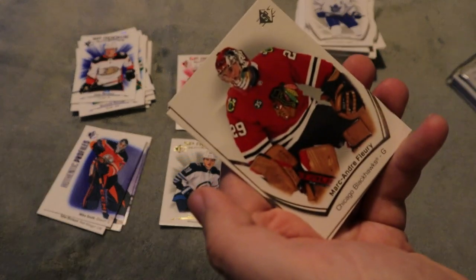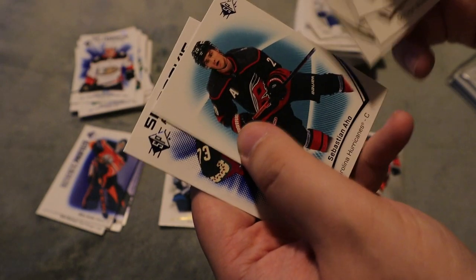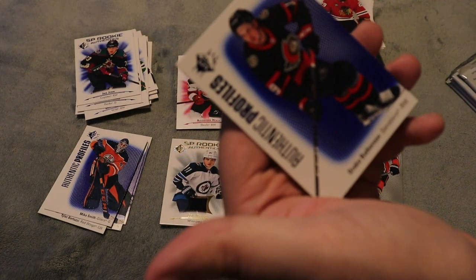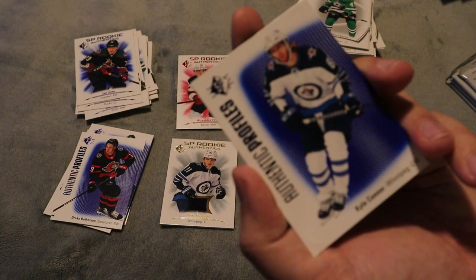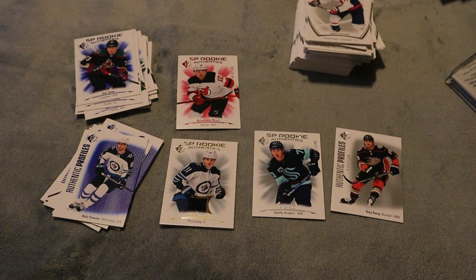That is the first Marc-Andre Fleury I've gotten with his Chicago jersey on. We have Jan Jenik SP rookie. We have Authentic Profiles for Drake Batherson — I'll add that to my collection, as you guys know I'm a Sens fan so I like getting those. Authentic Profiles for Kyle Connor as well. We're getting more Authentic Profiles in this box than in the previous two combined — we have the numbered one and two regular ones so far, three in total.